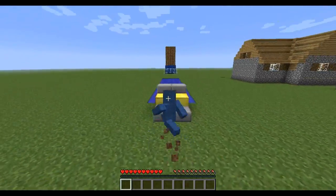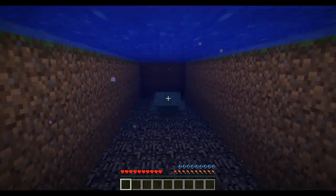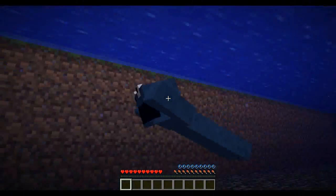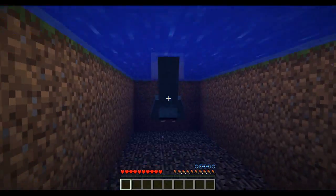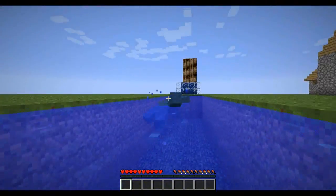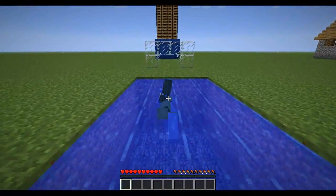Swimming is one of my favorite things — it changes a bit. Wherever your cursor is pointing or wherever you're looking, you actually swim in that direction. I'll swim down and then up. You can still push space and control to ascend and descend manually if you want.